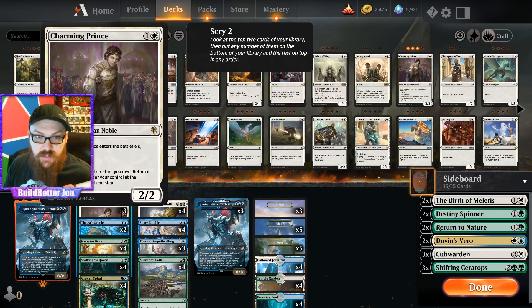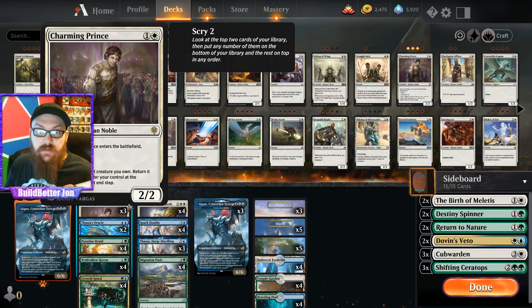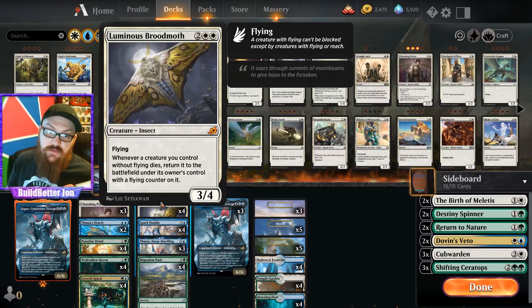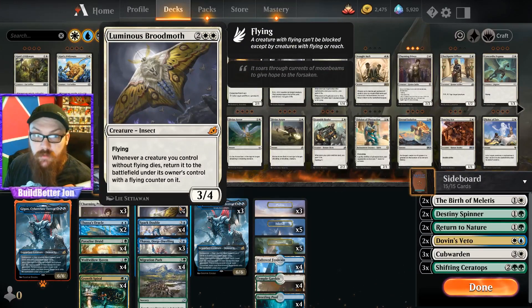Charming Prince is a late addition to this deck. I didn't think he was worth it just to flicker our guy again, but I wanted something I could play early against aggro decks — he can gain some life, block, and still has the flicker effect sometimes. Luminous Brood Moth lets you chump block with your mana guys without losing them; they come back as flyers. You can also make Gigan a flyer if they have a good enough blocker. There's a lot of cool things you can do with Mothra in this deck.